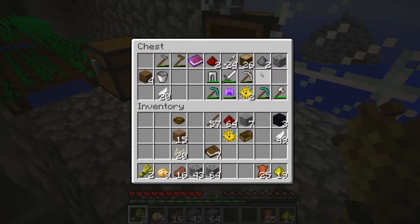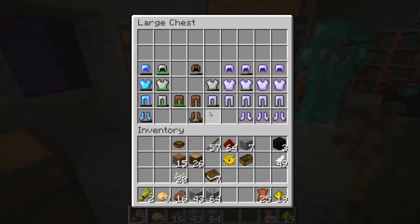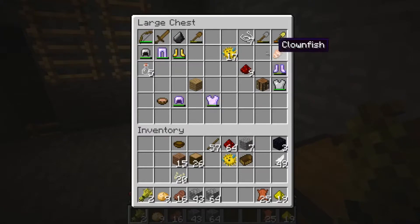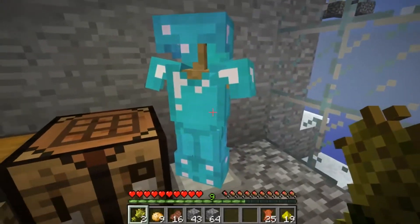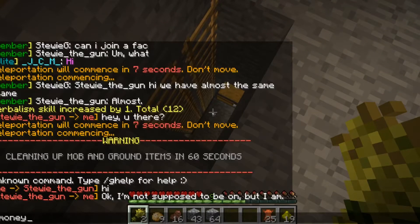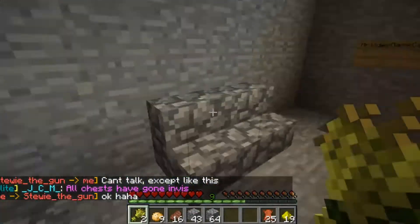He doesn't even use this chest anymore — he doesn't even need this stuff. I had to spend 300 bucks, so I'm going to sell this now. We don't need these books. We have to move all this armor to the armor area too. My room has my good armor, and this is all my stuff.